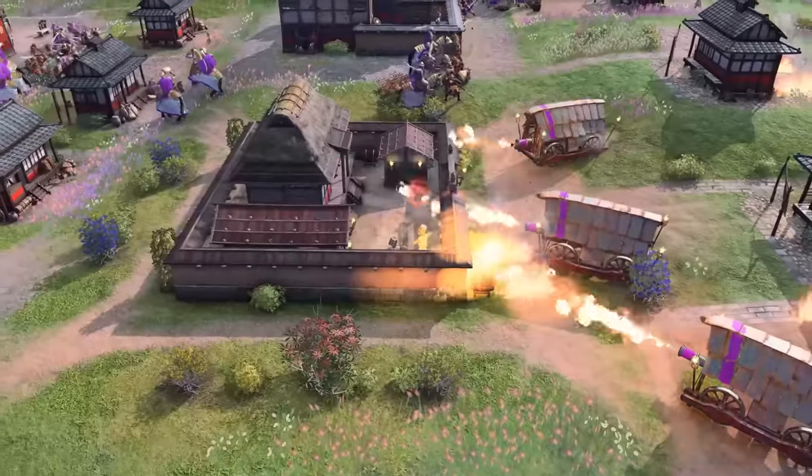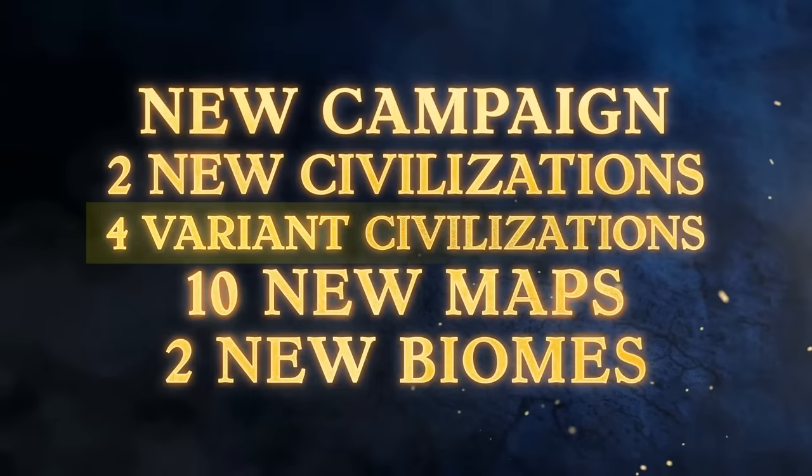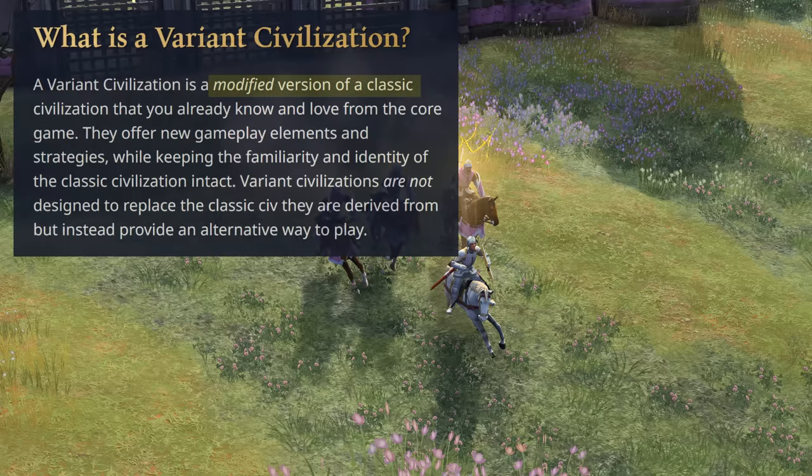In addition to the two civs and campaign, they've also announced four new variant civilizations, which is mostly what I want to talk about. What is a variant civilization? Strangely enough they didn't immediately explain what they were, leading to tons of speculation on the forums over the last week. There's now been some official clarification: these are new civilizations based on existing ones in the game, changed enough to play significantly differently.